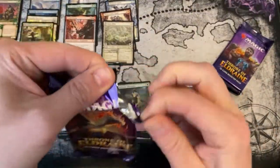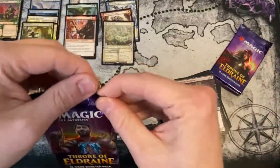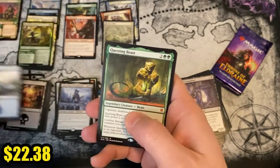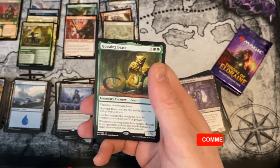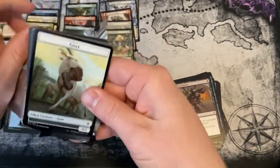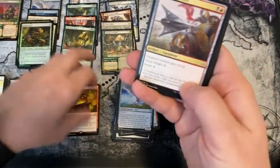Are we gonna go two boxes without Oko? That's sad. Varis, Silverymoon Archer. Two packs left - we started really hot with those mythics and really cooled off. Going for Oko... Questing Beast! Yes! Maybe knocking on the door is good luck! We got a Questing Beast and a Flaxen Intruder - very nice! Last pack - I highly doubt we'll get Oko here. A foil Gingerbrute and Fires of Invention. Another box without Oko, but a good box again.